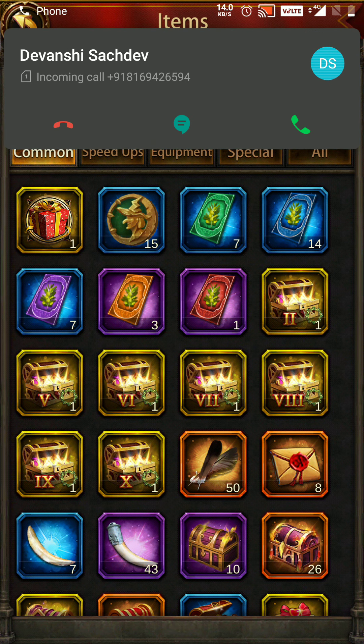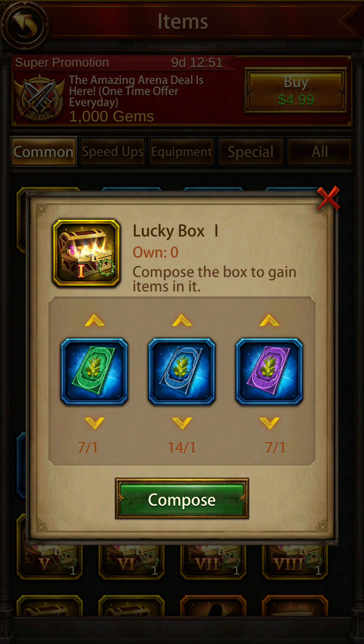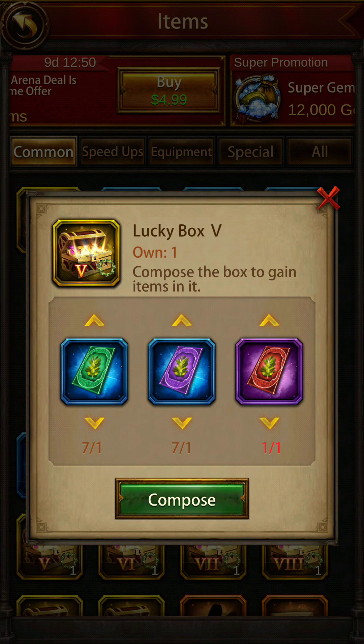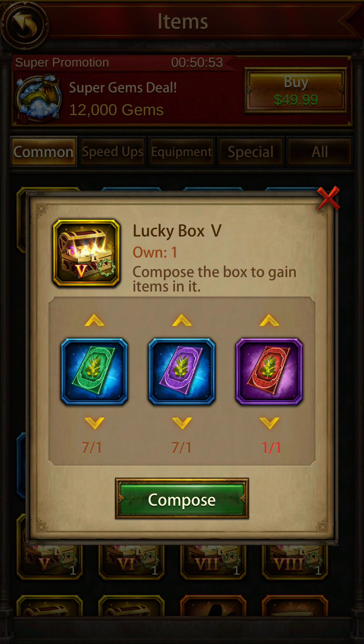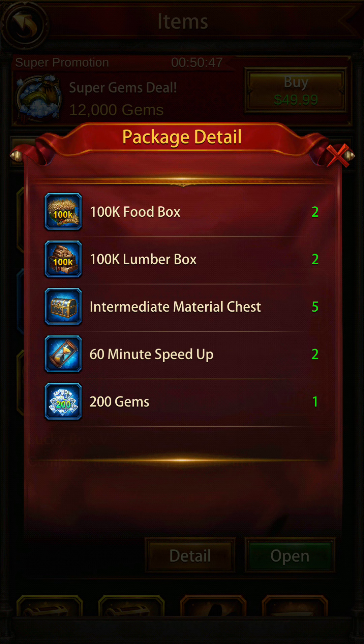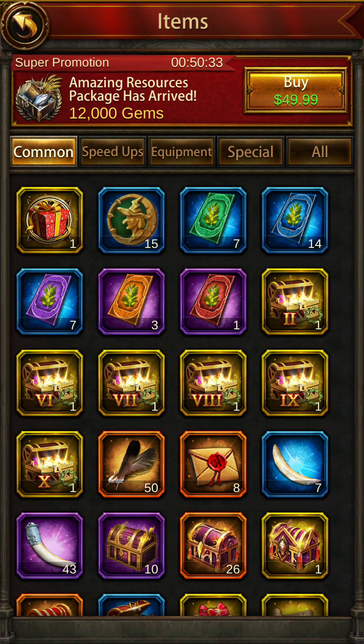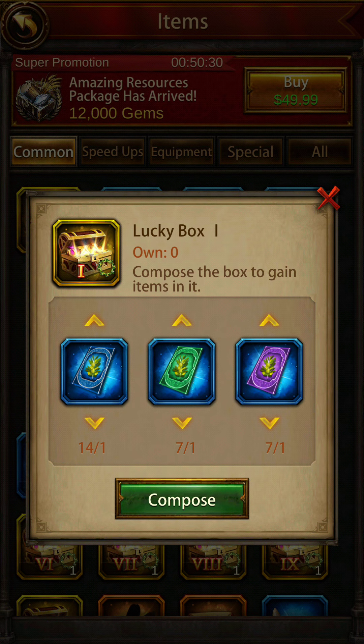Box 5's combination is green, purple, and red. Take a screenshot of this. Box 5 gives you 100,000 food, 200,000 lumber, two intermediate material chests, five 2-hour speed ups, and 200 gems. Opening it — I get 2 hours of speed ups. Beautiful!